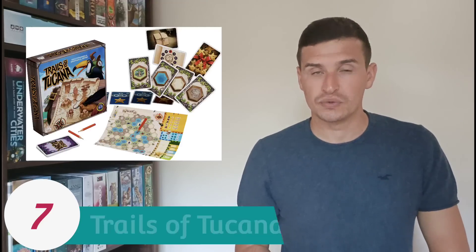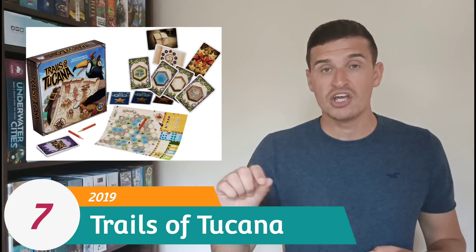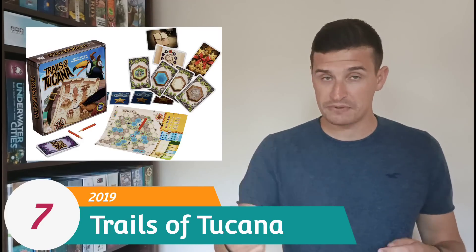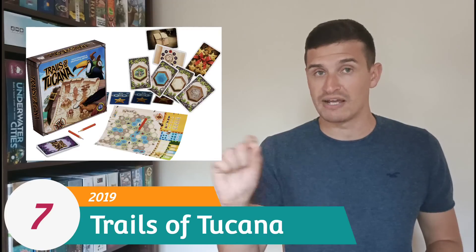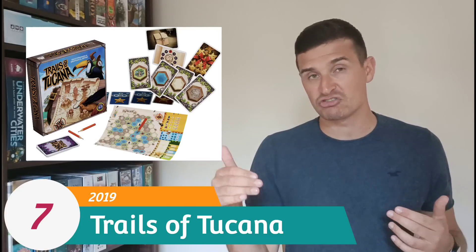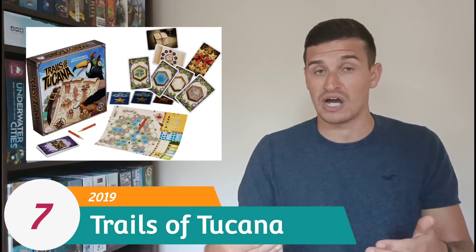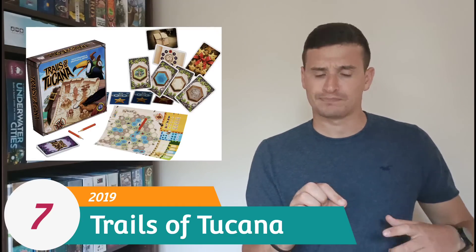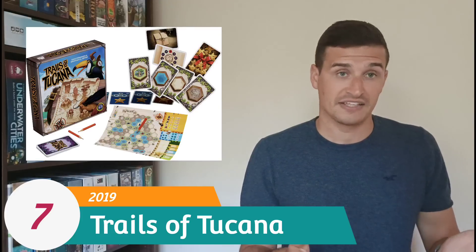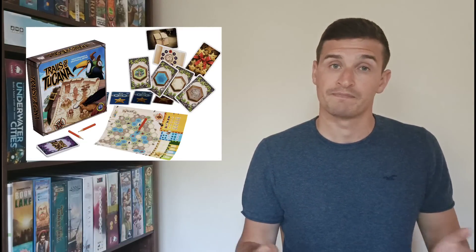At number 7 I have Trails of Tucana, another very simple flip-and-write route building game. All you're doing is connecting terrains together, trying to make a trail back to starting villages and generate a point engine. The turn sequence couldn't be simpler: flip two cards, each with a terrain, draw a line between those two terrain hexes, then move on. There are some public objectives to race towards. I love the scoring — at the end of each round you score for what you've already connected back to your starting towns, so getting off to an early start generates points multiple times. Towards the end, one or two lines can suddenly connect a huge network and you start getting the really big points. It's a quality flip-and-write I'd recommend, especially since it plays in about 15 minutes.